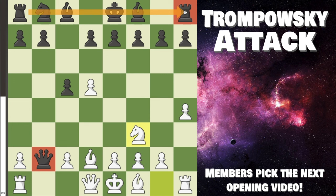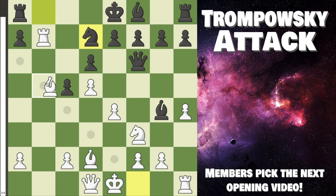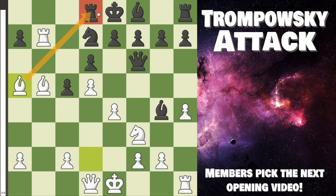After d6, we take the center with e4. If Black tries bishop g4, they can try to get some development, but rook b1 and their b7 pawn is left hanging. If they try to take, bishop c3 and their queen is actually going to get trapped very fast. Their best move is to back up all the way to f6, and after rook takes b7 this is very, very bad for them. After knight d7, then bishop b5 — the pressure we have on them is just horrible. Black can keep trying to defend with rook d8, but bishop a5 and this is complete death for them.